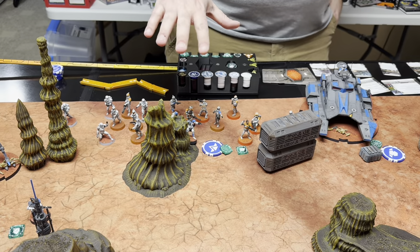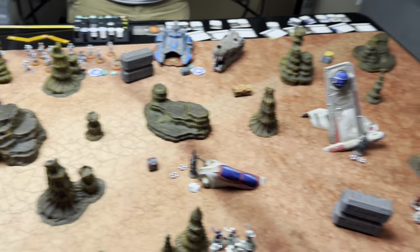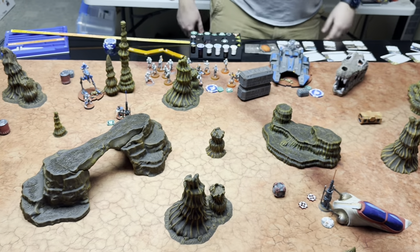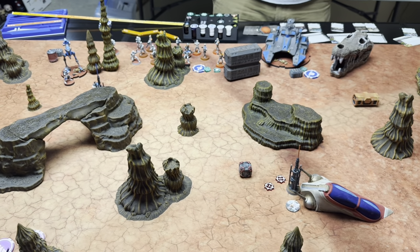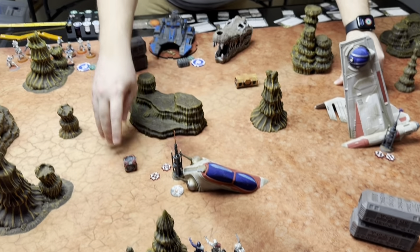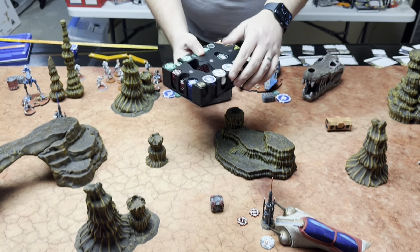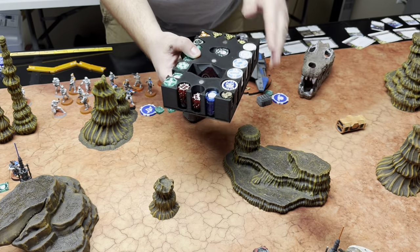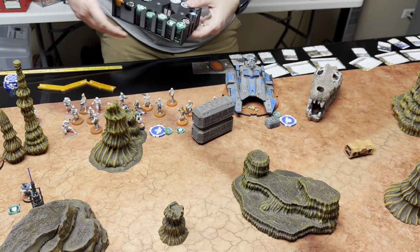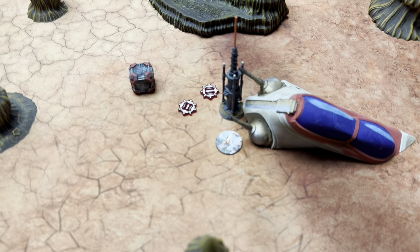The gaming mat today is from Gray Matter Gaming — they sponsor all our videos. It's a lovely cracked orange earth look. The terrain is mostly my old printed and painted stuff, but this awesome downed gunship is from my other sponsor, Legion Terrain, along with all the little scatter pieces. Curled Paw makes awesome tokens — every token for the game — and JSQuirt has holders for them. We also have holders for cardboard and template dashboards.